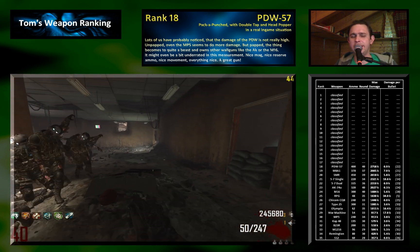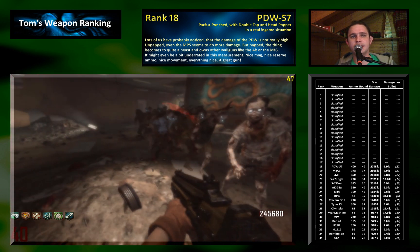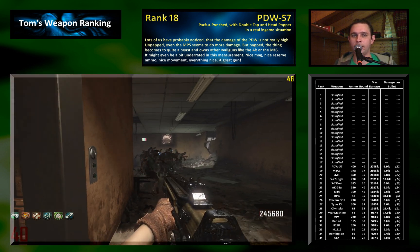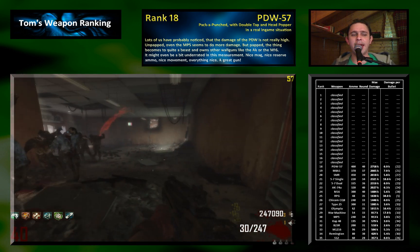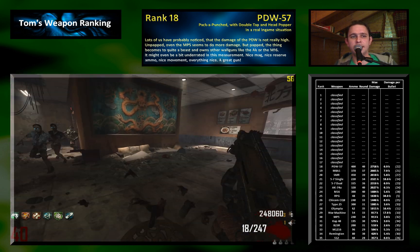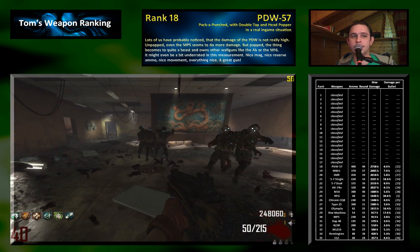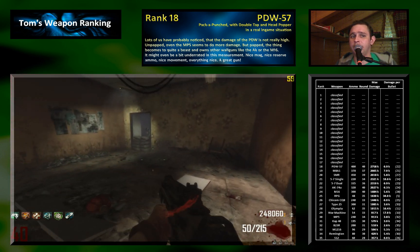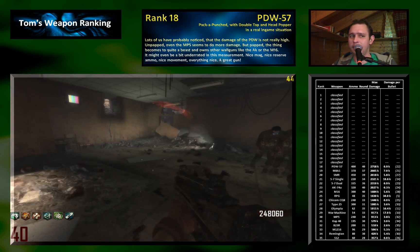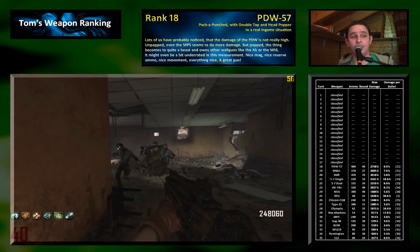The PDW doesn't do that much damage per bullet, which you especially notice when comparing it directly to other wall guns in early rounds when it's not upgraded. But once upgraded, the damage gets quite acceptable — approximately 7,000. That's very good, and with 400 bullets the gun ranks very well. It also has a ton of style and is a lot of fun to use, so I can highly recommend it.